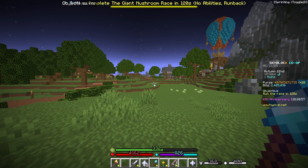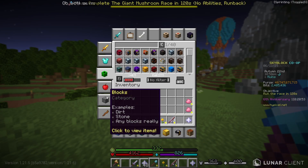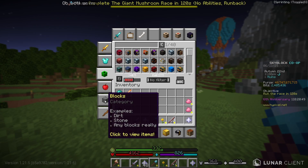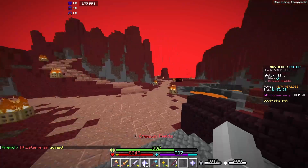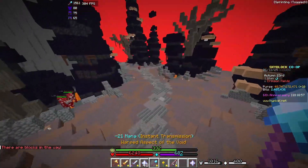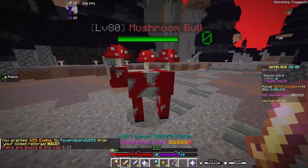They also have a fancy auction house HUD which I'm honestly not really a big fan of — some people might like it but a lot of people I've shown it to aren't fans either. One thing I am personally a fan of is that they have custom mob health bars for every single mob, which honestly looks a lot better than just having a random number above a person's head.